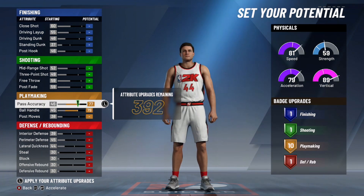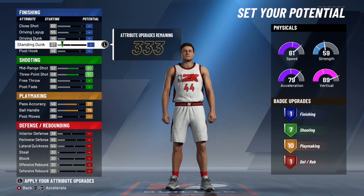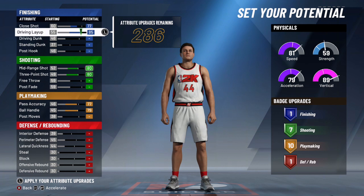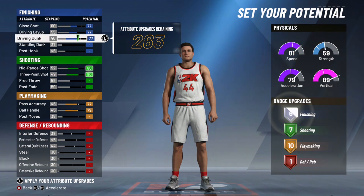You want ball handling maxed out, passing accuracy — play around with that, but 77 is the highest you can get to keep this name. For shooting, you want the three-pointer to be 80, max that out, and mid-range max that out to 80 as well. Having 80 for both makes you consistent from mid-range and three right off the bat.